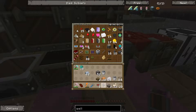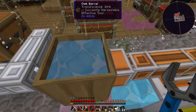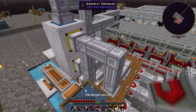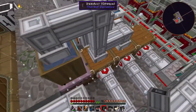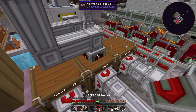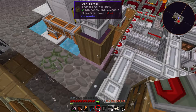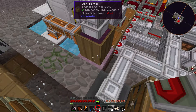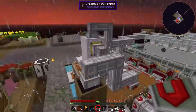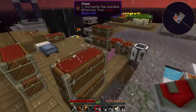Next I need some item ducts. Let me set these up — I'm going to pull sand out of there and put it into here. Let me grab a hardened servo and set it to 'ignored' so it'll pull out sand. Once that turns into witch water... actually, I can't remember how to pull this out. I'm trying to remember — I need the mycelium unless the barrel can go up one. I need that to turn into soul sand.